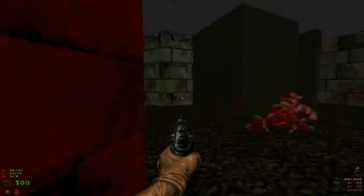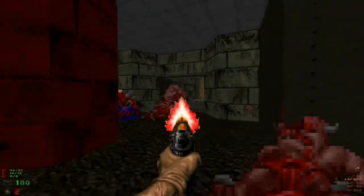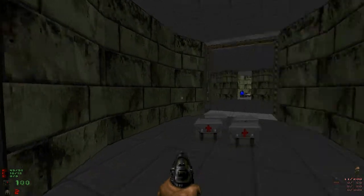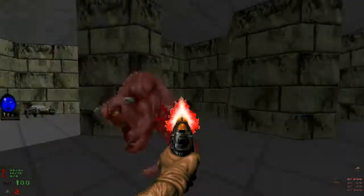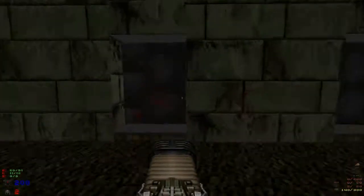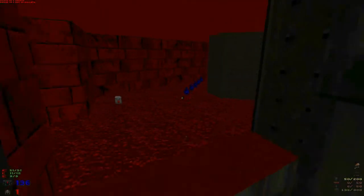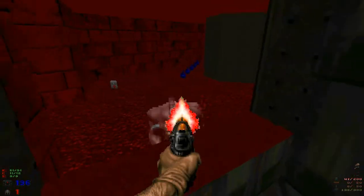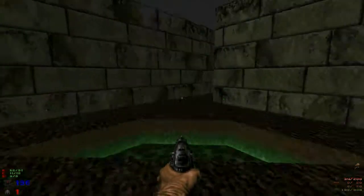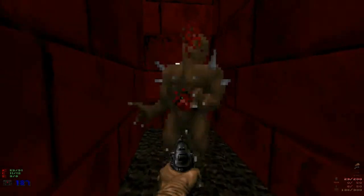I realise at this point that the Berserk probably would be a lot quicker dealing with these pinkies, but never mind. Plasma Rifle, awesome. The secret is here. I'm going to take out the demon from here, so I don't have to spend time dodging him in the other area. Cool.